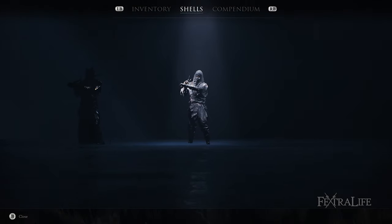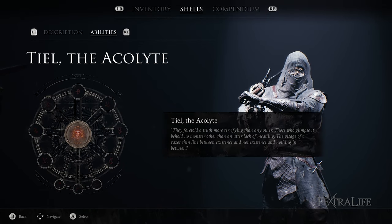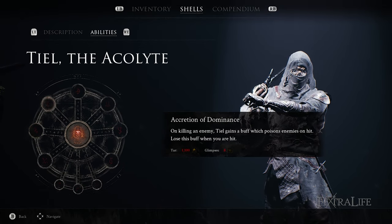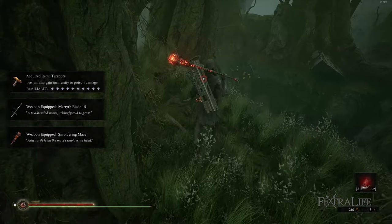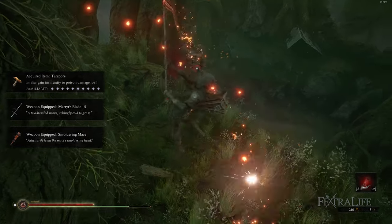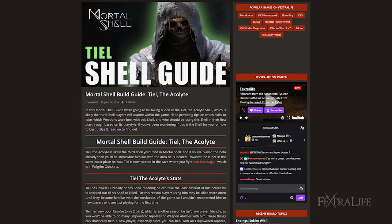In this Mortal Shell guide, we're going to be taking a look at Teal the Acolyte's shell, which is likely the third shell players will acquire within the game. I'll be providing tips on which skills to take, which weapons work best with this shell, and who should be using this shell in their first playthrough based on its playstyle. If you've been wondering if this is the shell for you, or how to best utilize it, watch on to find out.